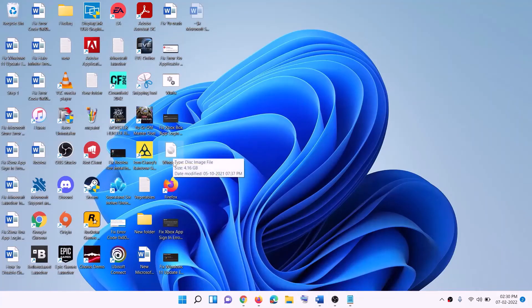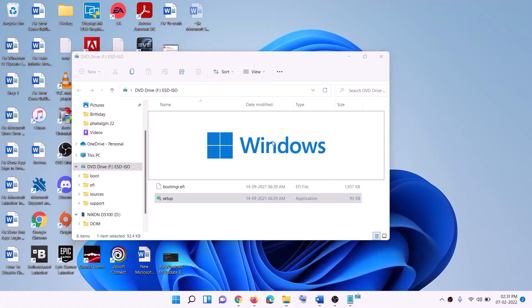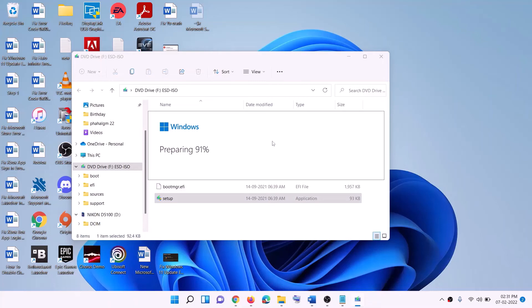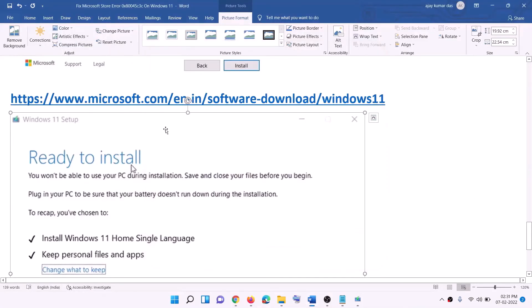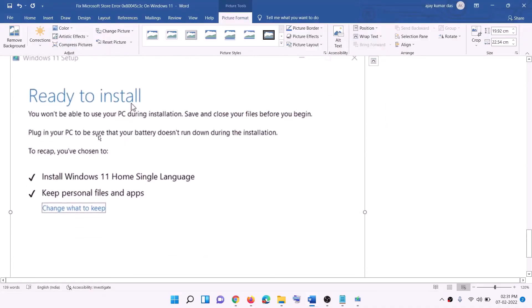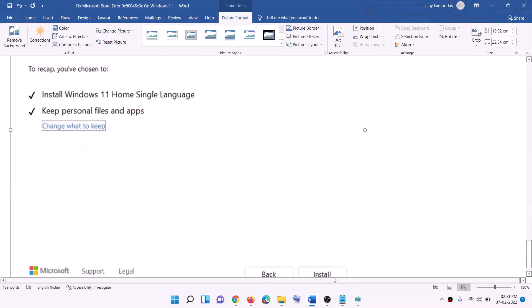Double-click on the Windows ISO file, then double-click on the setup file to run it. Click Yes to allow. This will load Windows 11. You'll see Install Windows 11 — click Next. It will check for updates. Click Accept, and it will check for updates again. Before installation, you'll see a Ready to Install screen with the option to keep personal files and apps checked by default, so you won't lose any data. Click Install.